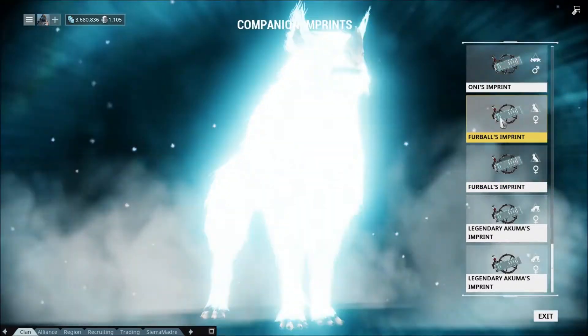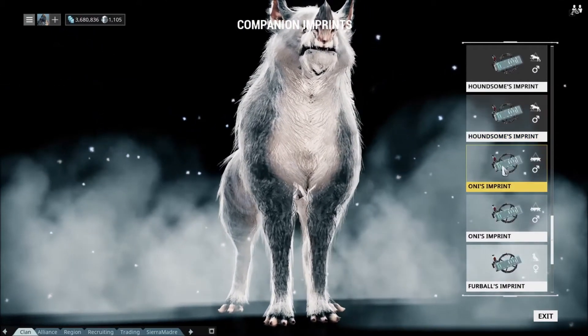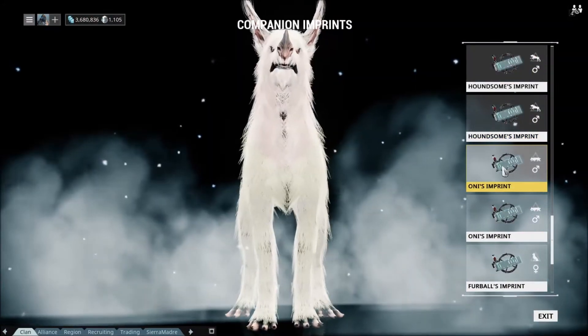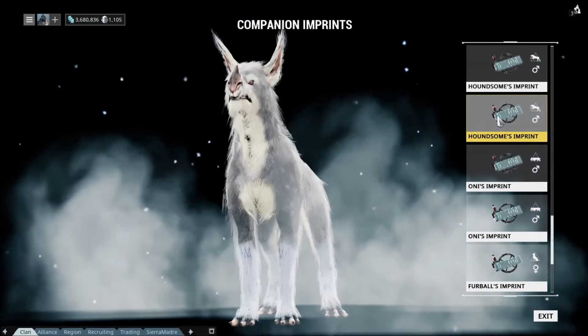And then here's Furball. He's a black bulky — I think he's a sahasa too. And then Oni, not really that special. I forget what type he is.